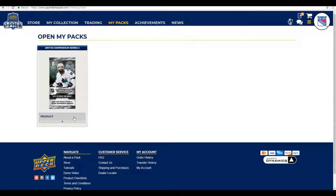Greetings, one and all. Welcome back to the Upper Deck E-Pack for another pack opening. Today we are opening some of the recently released NHL 17-18 Compendium Series 2 packs. This new set is the second batch of the 17-18 Compendium out of the three that will be released this season, and is exclusive to the Upper Deck E-Pack website, so you can't collect these cards anywhere else, ladies and gents.